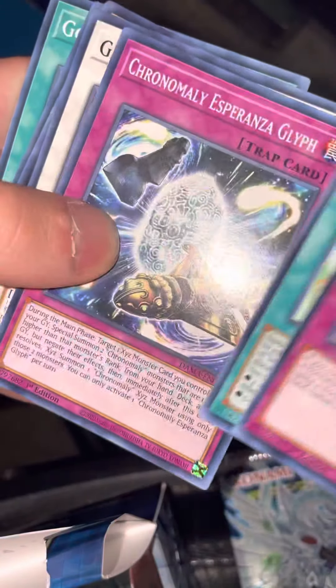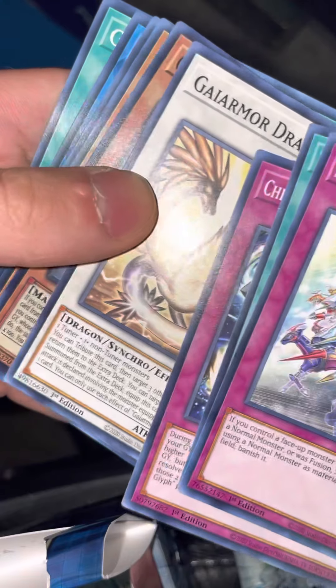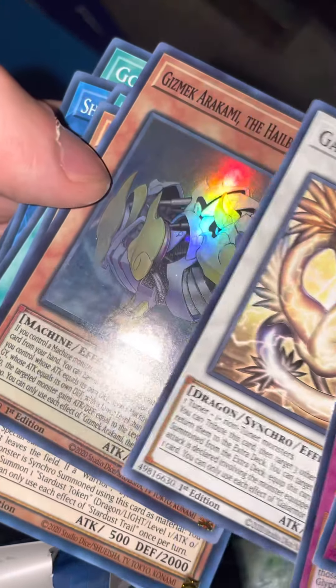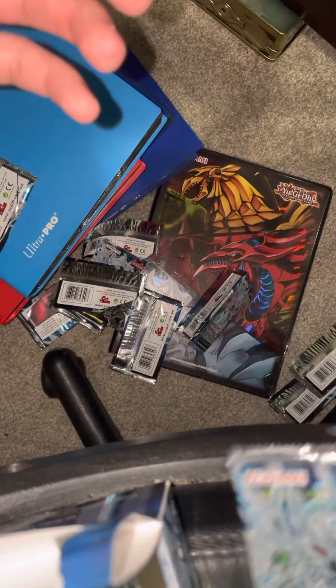Which means the next box should be the best box. Gaia Armor Dragon Shell — beautiful card. Stardust Trail. Let's see what the hollow is: Gizmec Arakami, the Hellbringer Hog. Okay, okay.